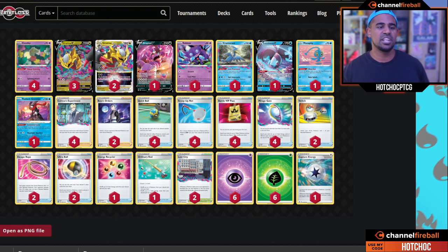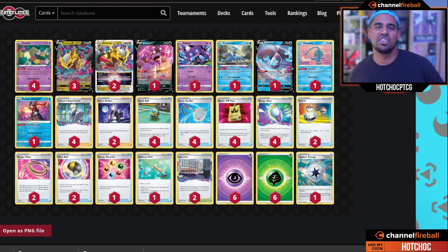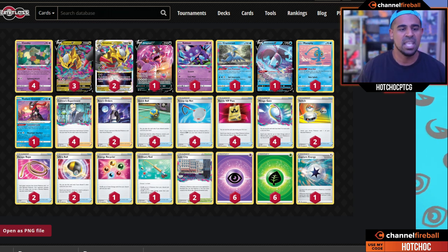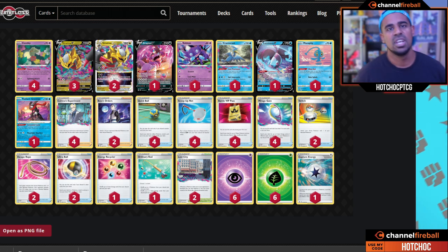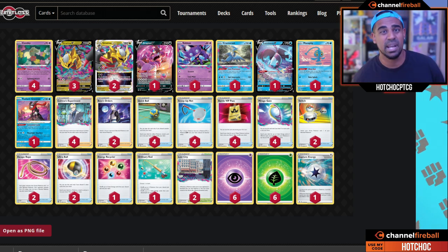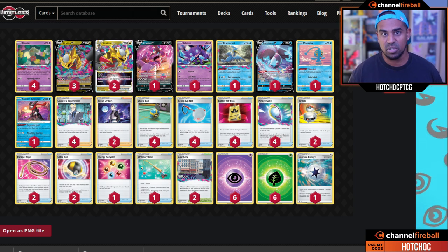Coming in at number one is the big, bad, scary deck of the format: Giratina VSTAR. It's a VSTAR Pokémon with 280 HP. Its attack Lost Impact for Grass, Psychic, Colorless does 280 damage and you return two energies from this Pokémon to the Lost Zone. 280 is a great break point that covers all the VSTAR Pokémon. Its VSTAR Power, Star Requiem, is also crazy: for Grass and Psychic, as long as you have 10 cards in your Lost Zone, your opponent's Active is KO'd — no matter how much HP they have. We're running the Lost Zone engine here with Comfey, Chorus, and all the switching cards to go with that. We also see Drapion for the Mew matchup, since Mew can be a little hard to navigate as a Giratina player. In combination with Ordinary Rod, hopefully you can reuse Drapion twice.